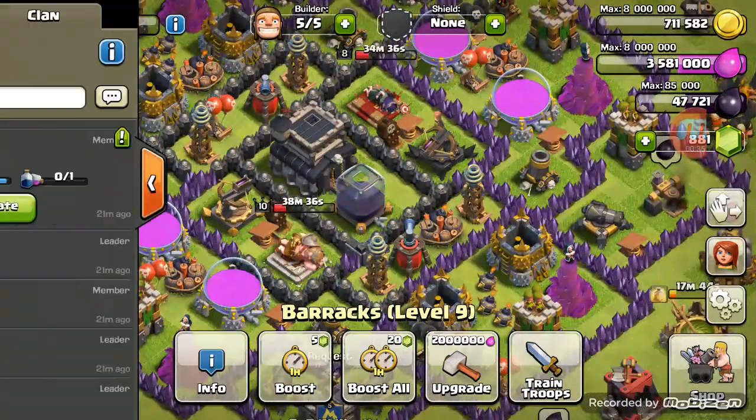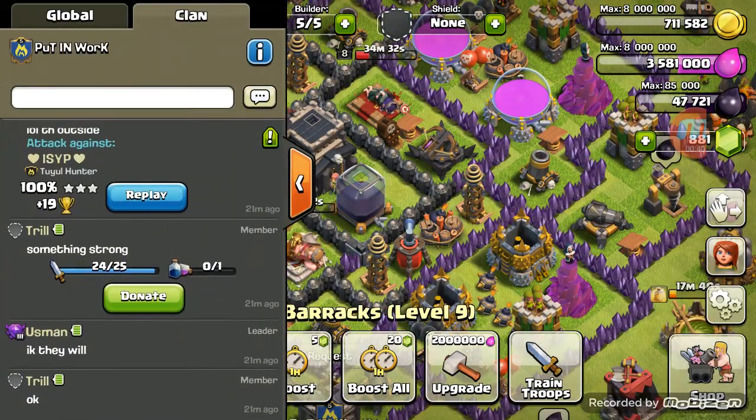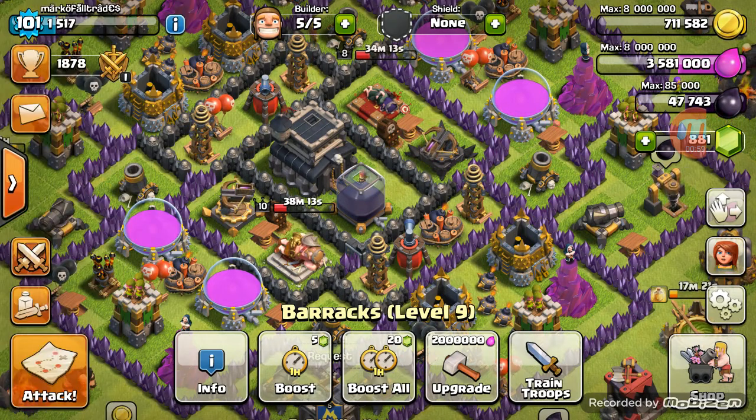I'm going to show you a couple of things I've noticed that we can do now. First of all, you can donate spells now — pretty cool. You can see what donated troops are already in there; somebody already gave them some wizards and I can go ahead and give them a poison. It'll show up in the poison slot. When you go to attack, the poison spell doesn't just drop out of the clan castle — it gets put in your lineup so you can use it wherever. I think that's pretty awesome.